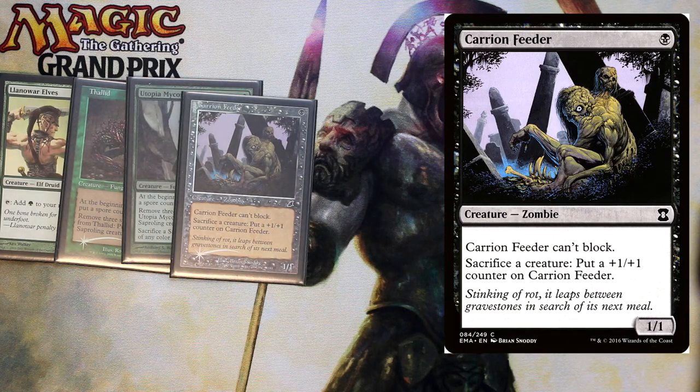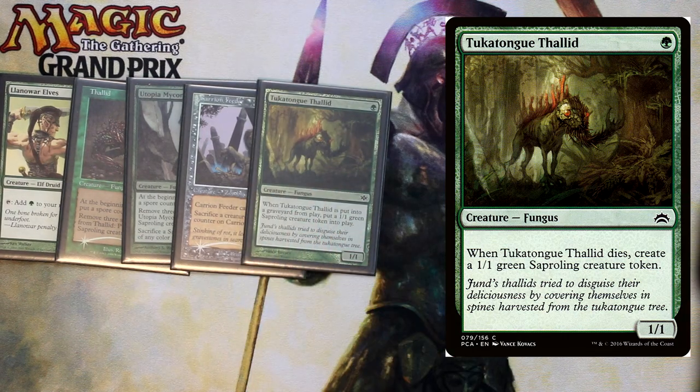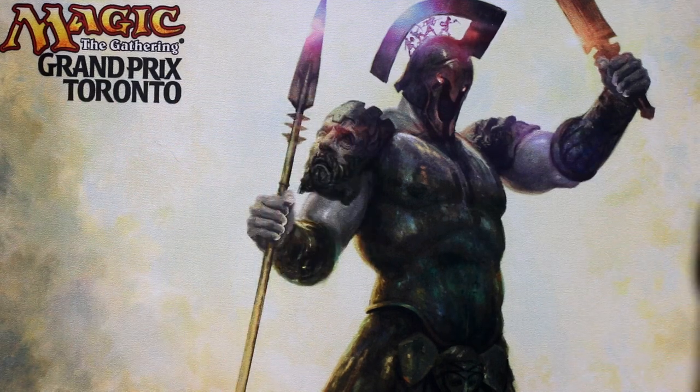Then we have Carrion Feeder. Carrion Feeder is a 1/1 for one black that can't block, and then you can sacrifice a creature to put a +1/+1 counter on him. Then we have Tukatongting Thalid. Whenever Tukatongting Thalid is put into a graveyard from play, put a 1/1 saproling — so he's just a 1/1 that when he dies creates a saproling. He's really effective for our sacrifice effects. That finishes up our one-drops.